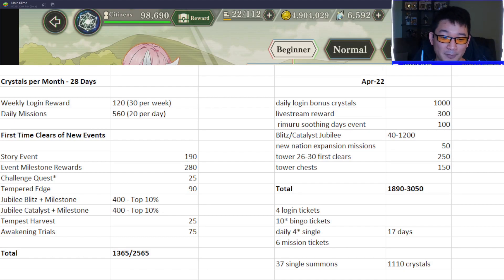That puts you between 1365 crystals for not playing Jubilee, or 2565 for getting top placement in Jubilee with a full 600 crystal reward for each one. It's not even half a pity on a banner, which is unfortunate, but this is not counting all the extra stuff they give us — social media rewards, campaigns, tickets, and a whole bunch of other factors not included here because this is literally just event crystals.